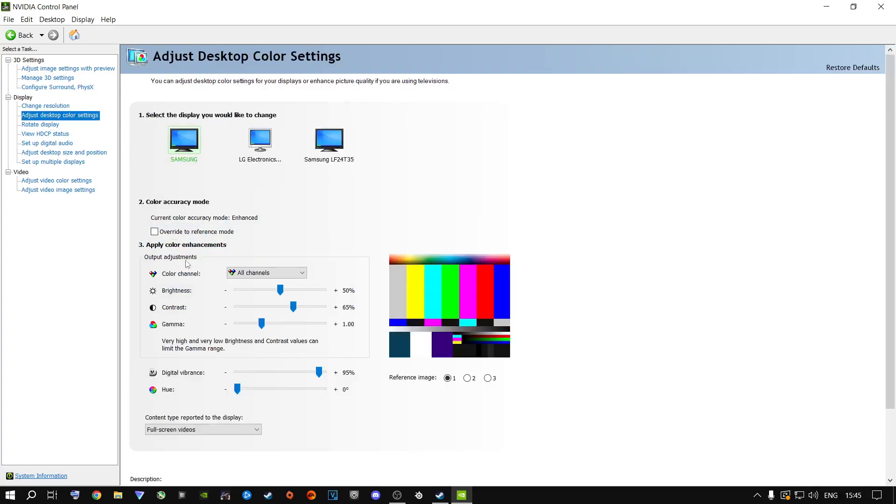From here, go to Adjust Desktop Color Settings and select the dedicated monitor you're running your game on — it should be highlighted as your main display. Set Contrast to 65% and Brightness to 50%, since you'll change brightness inside the game itself. Digital Vibrance is personal preference — if you turn it all the way down your screen becomes black and white. I recommend pushing it above 50; mine is at 95 as a sweet spot. Click Apply when done.